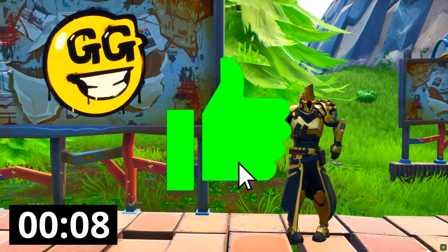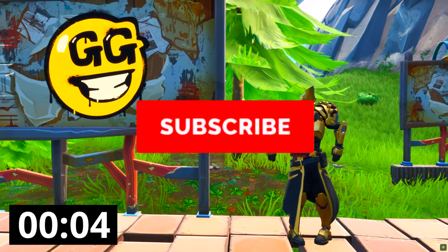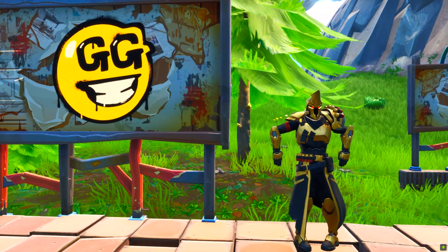Quick, you have 10 seconds to drop a like on this video and hit that subscribe button with notifications turned on, because right now I'm gonna help you out with your Fortnite Season 10 challenges for the Spray and Pray mission.